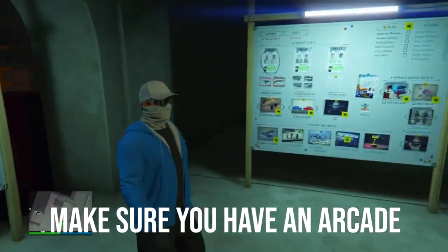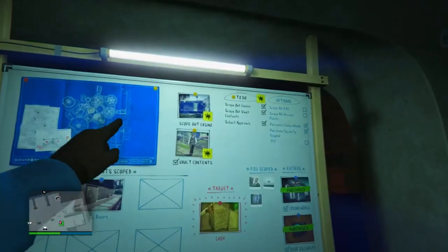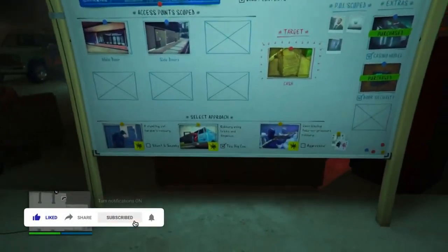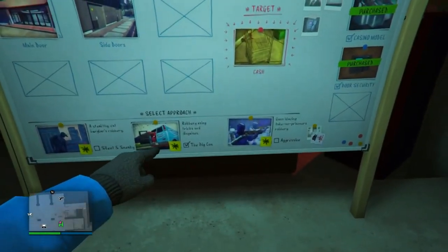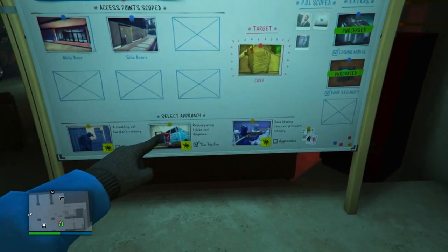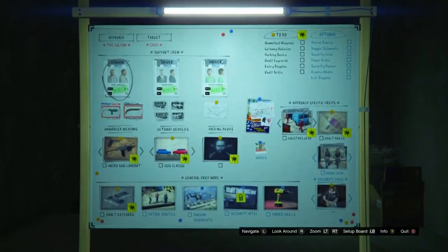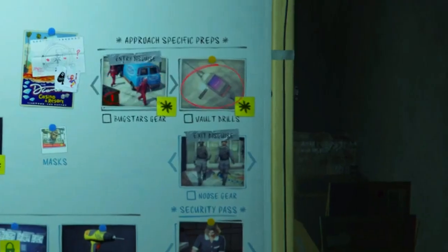You guys need the Second Highrise. If you don't know how to unlock it, you need to complete the scope out casino mission and then the vault contents mission. After you complete both of those, you need to go down and select the Big Con approach — you must select the Big Con approach or you won't get the right missions to unlock the duffel bag. Then you'll be unlocking the Second Highrise. Make sure you hire the gunman, the driver, and the hacker.